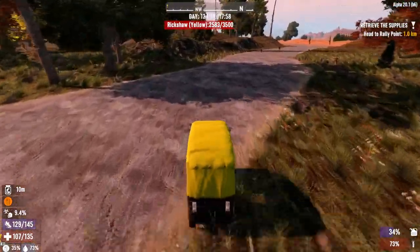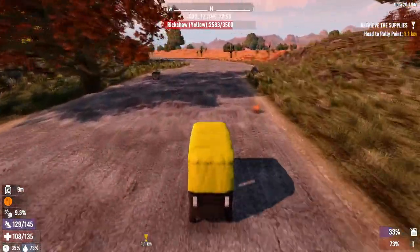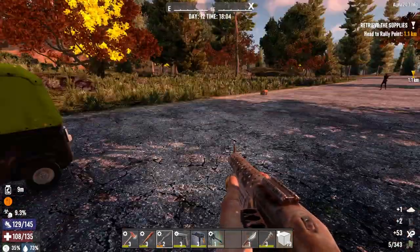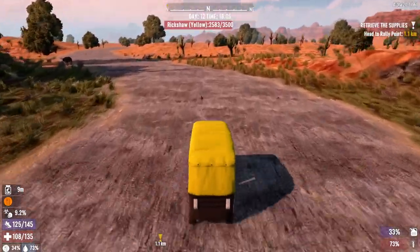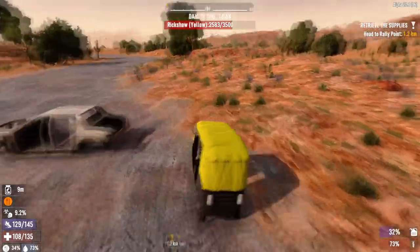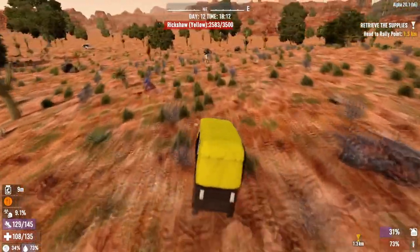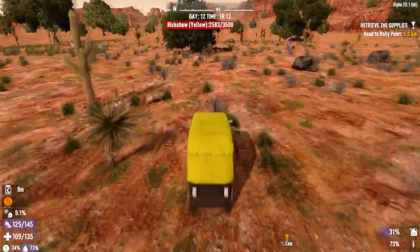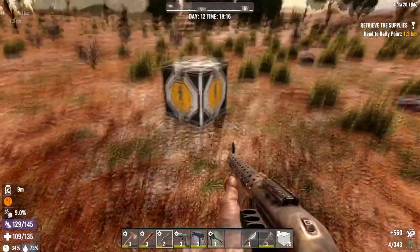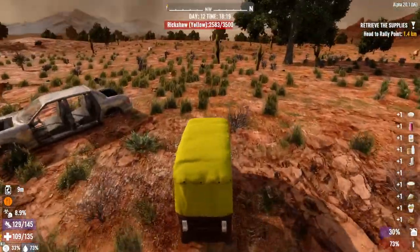We ended up getting stuff to farm - a farming box. In the harder biomes is where I'm finding these things. We found the desert biome. There's a trash rocket. A nurse in a miniskirt - those are always nice to see. A freaking tiger - that's dope.